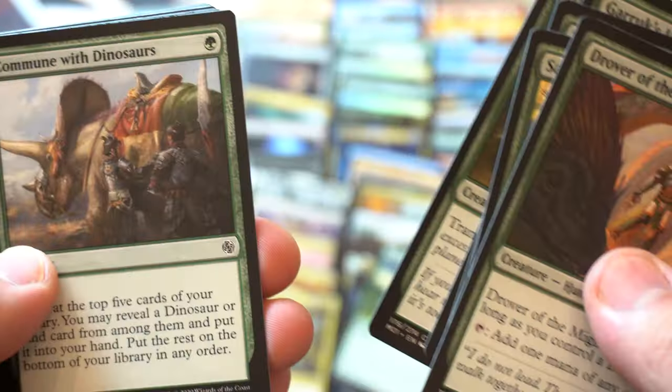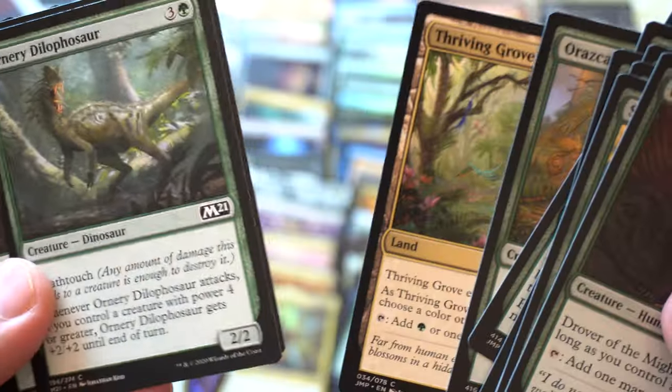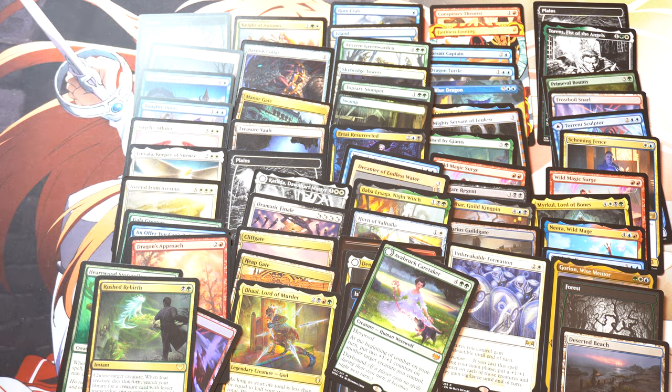Look at these dinosaurs. Communal of dinosaurs. So many. Death touch. If I had to take a random guess — what happened here was surprising. Jumpstart, of all products, did the best based on what I saw. I didn't open much Jumpstart, but I opened three mythics from it. I'm going to calculate prices and then come back to you and explain.